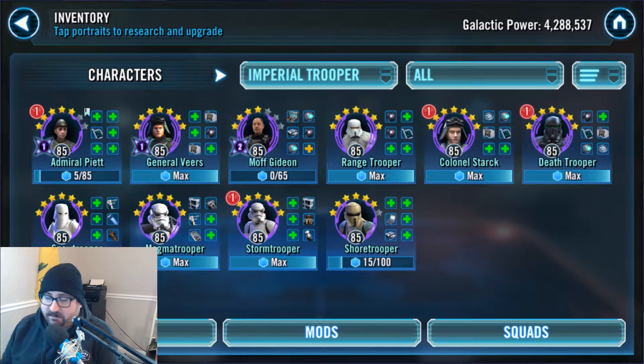Over the weekend I did a lot of playtesting with Moff Gideon and the Imperial Troopers in the Galactic Challenge. It was actually a really good one for it. I was really only able to do a lot of damage to the G12 tier, but I feel like I'm pretty much using my Troopers against G12 characters at this point anyway — only the occasional relics, and that's if it's Nightsisters, Bounty Hunters, something that's really easy for the Troopers to get in front of.